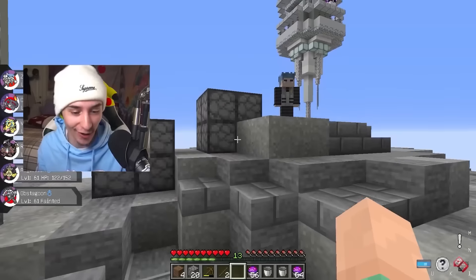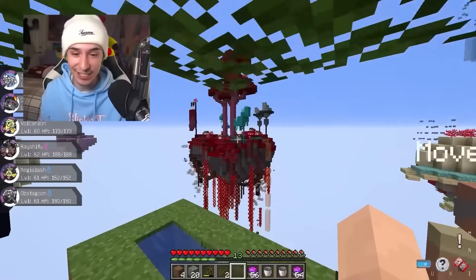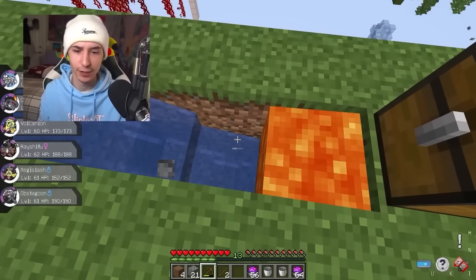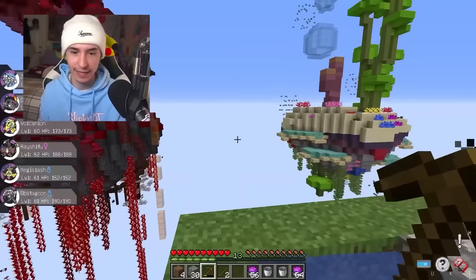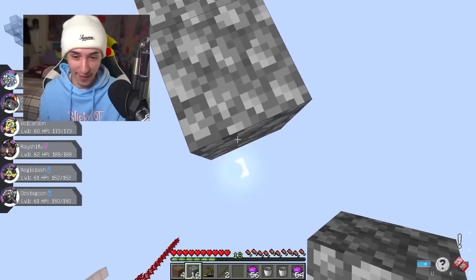Let's go! We took down Dialga and Palkia. Cyrus, eat that. We're beating two out of four Boss Trainers. Our next challenge is right over here with all the legendary Lucky Blocks. We do need a few more Cobblestone though. All right, we got 30 now — I feel like that's probably enough, though my pickaxe is almost broken, so we could run into a problem.